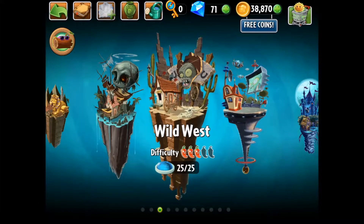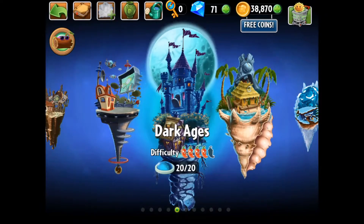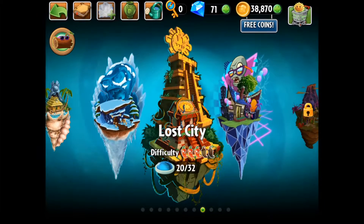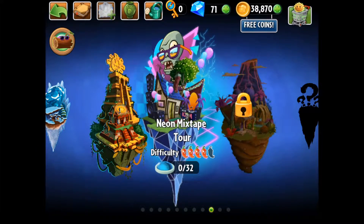I've just finished the first five worlds, so right now I'm at Big Wave Beach, Frostbite Caves — which is about the Ice Age — Lost City, about the Maya civilization, and I just unlocked Neon Mixtape Tour. I think it's about the future, or maybe the 80s. So I'm going to talk a little bit more about the game.